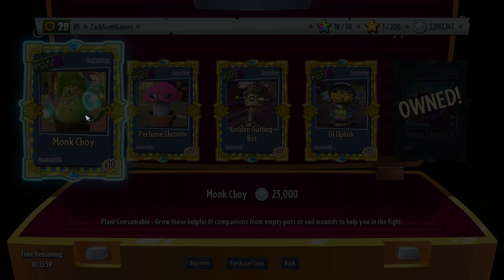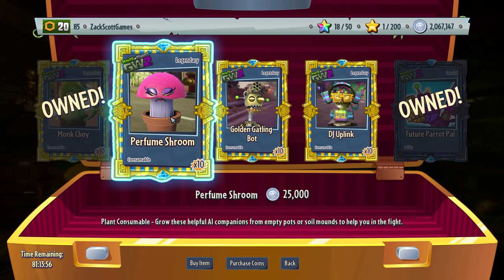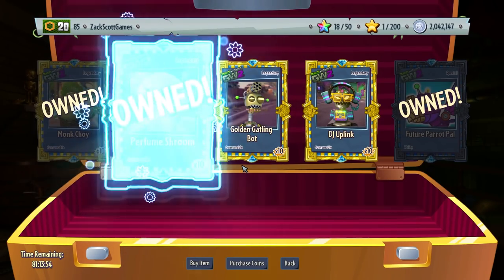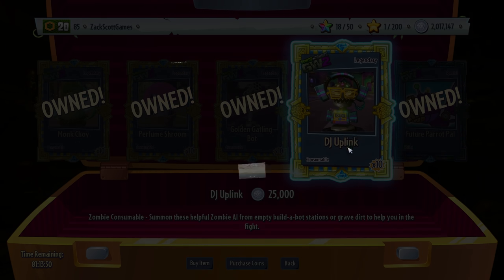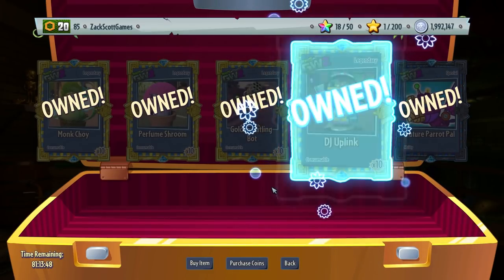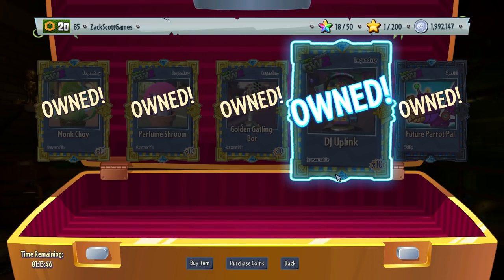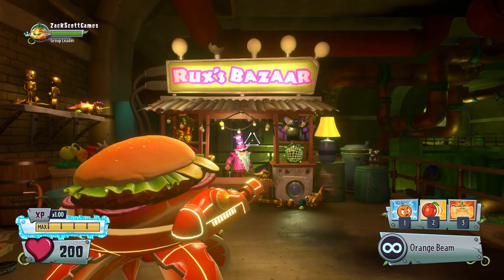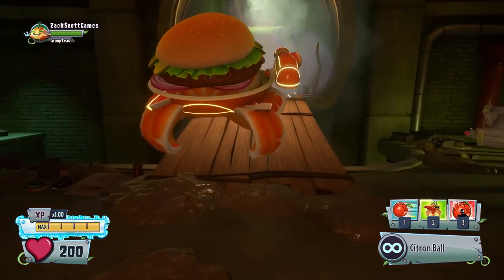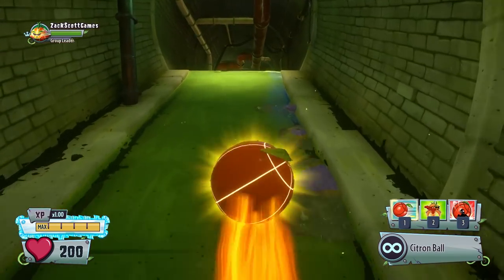I'm going to pick up all of these because I'm kind of a digital hoarder when it comes to things in games. I just like to get them and hold on to them. I'm curious about DJ Uplink. He's also offering Future Parrot Pal — I don't know if that's for everybody, but I already have Future Parrot Pal and did a showcase a few episodes back.